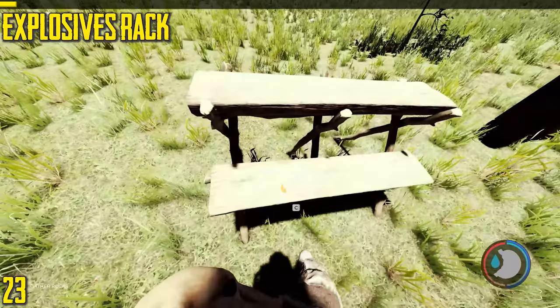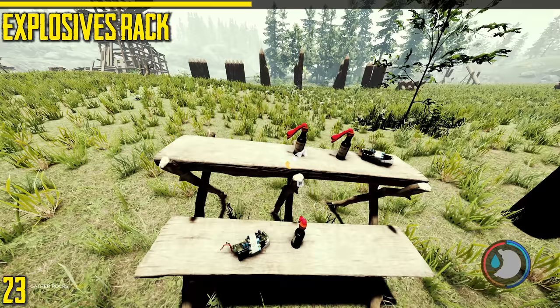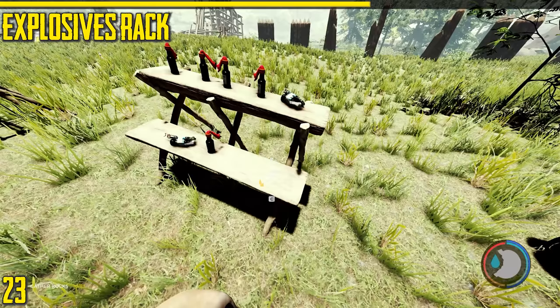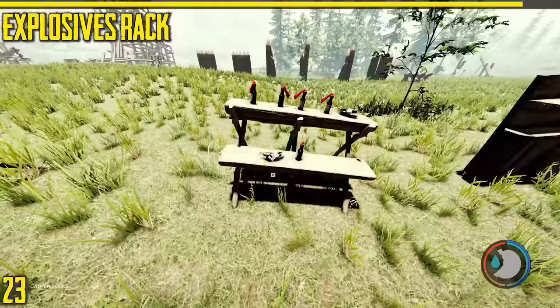Next is the explosives rack. This stores explosives. The annoying thing is when you go to store something it's very bright. You have to press R each time you move across slots. Probably the main use would be storing bombs because they are quite difficult to make. Dynamite is more useful and more common — you can't make dynamite, you can only find it. So the rack varies in usefulness.